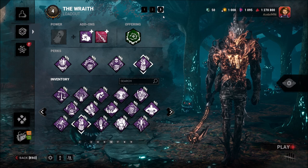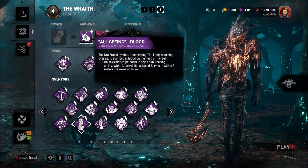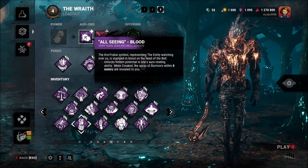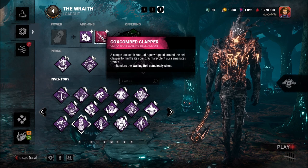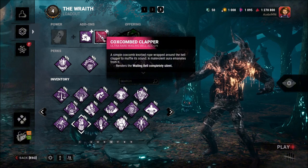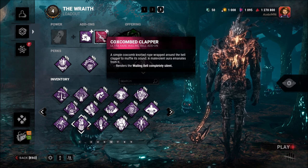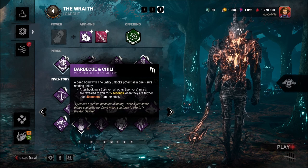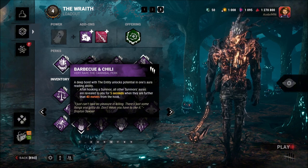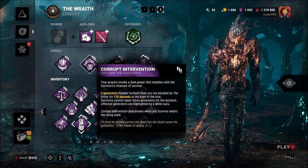Our last build is going to be the Assassin Wraith build. This one's going to use the All-Sing Blood add-on, which lets you see survivors' auras within 8 meters of you while you're cloaked — that's super strong. And then the Coxcombed Clapper means that our bell is completely silent, so hopefully survivors will not be able to notice us sneaking up on them and we'll get some easy hits. We're going to use Barbecue and Chili just for being able to see the survivors once we get a hook. Corrupt — to make sure they're not doing gens too quick off the start and give us time to get position.